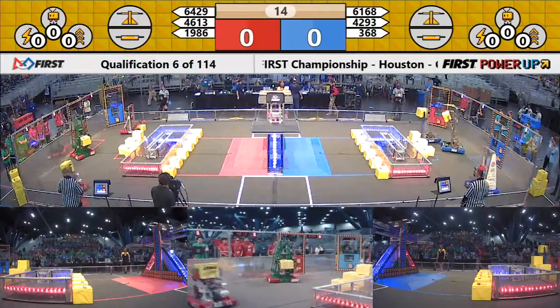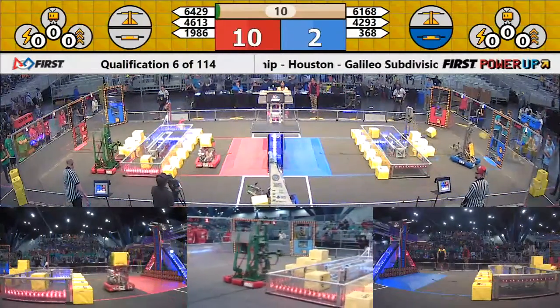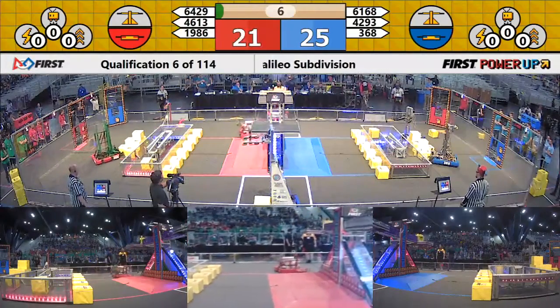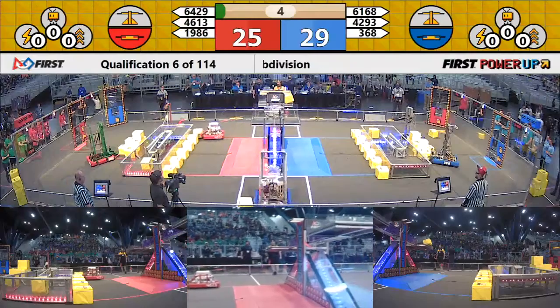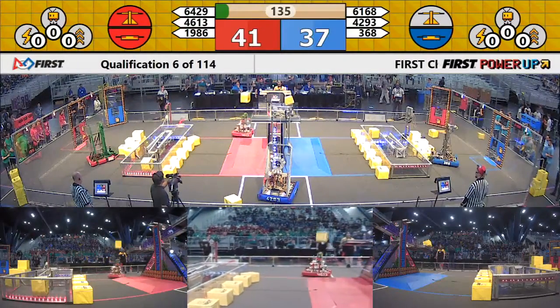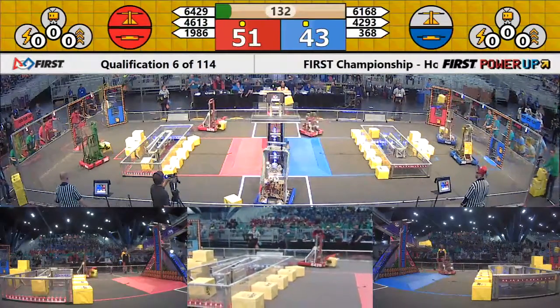Power up. Down on the blue run. Al Zarawi has got a power cube into the switch. Good job, Blue. 49, 42-93 trying to go to the scale, but they dropped the cube already. 46-13, a fun shot right up onto the scale for the Red Alliance. At the end of Autonomous, it is 45-40. Both alliances get a ranking point for the auto run.